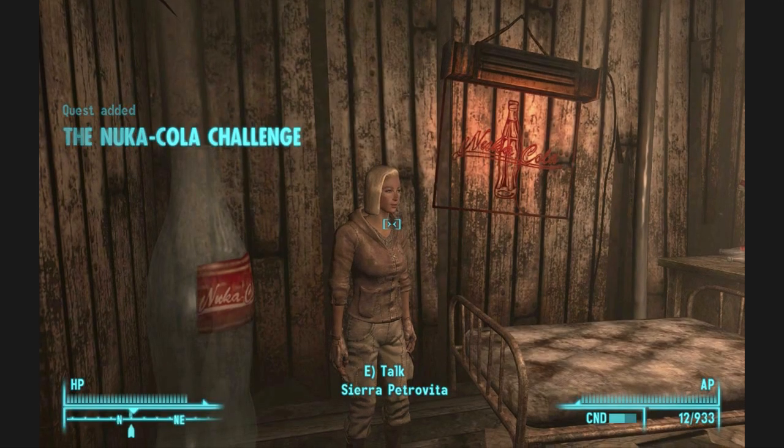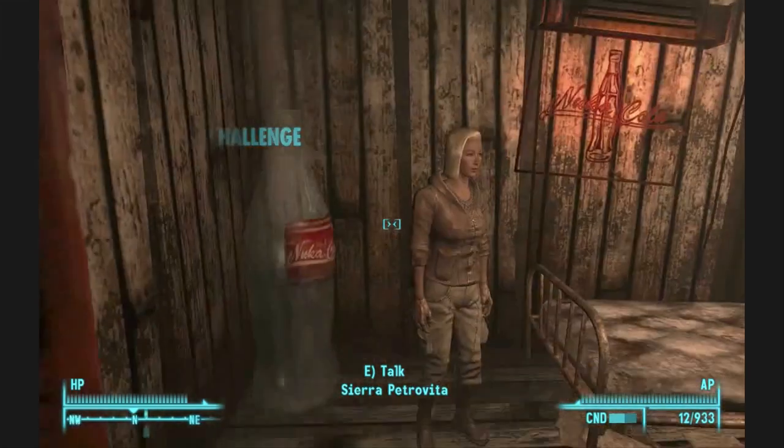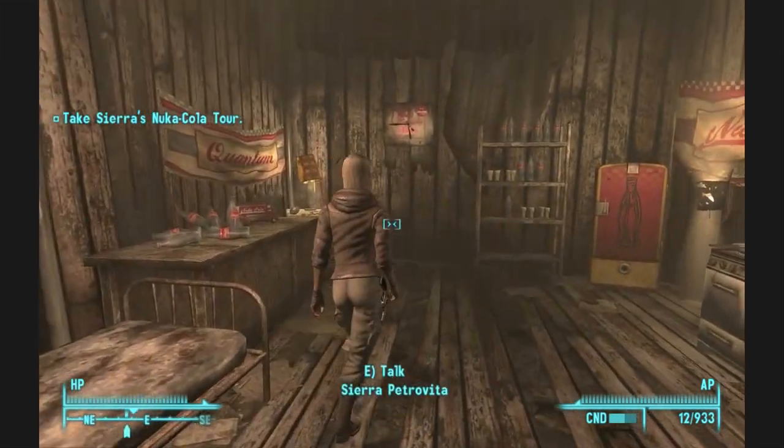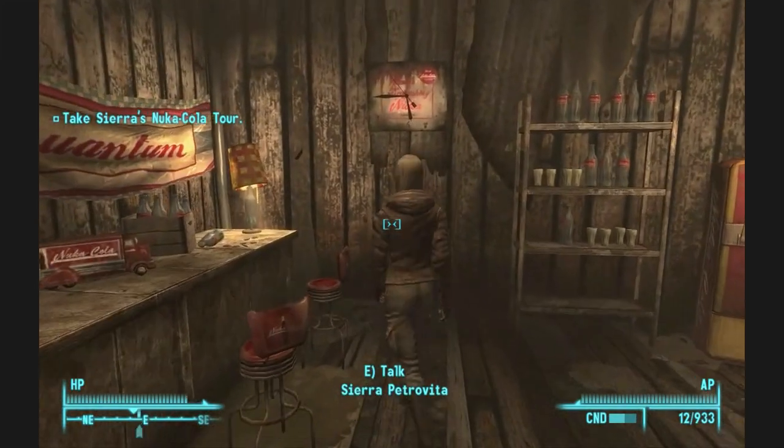Drinks and sodas of all kinds have appeared in video games and are often based off of a real soda or product. Today we'll be making Call of Duty Perk-a-Colas, Team Fortress 2 Bonk-a-Colas, and Nuka-Colas from Fallout.